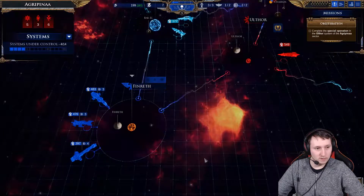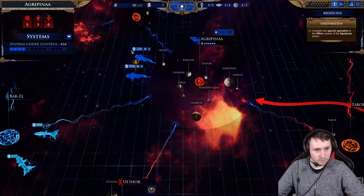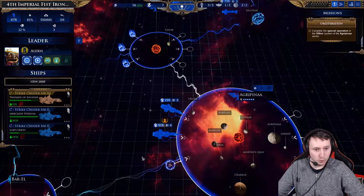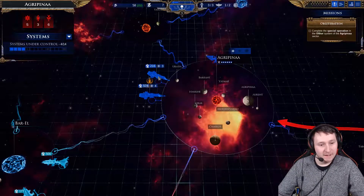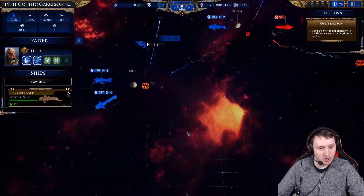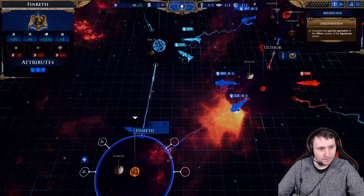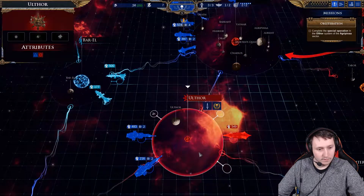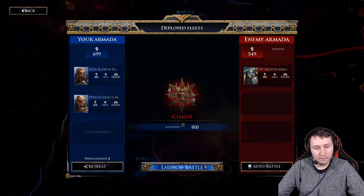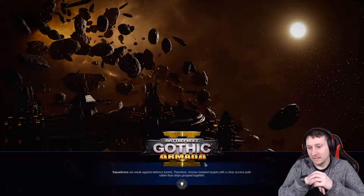Right, we need to take Ulthor. Obviously some of our fleets are wounded - I mean, it's only one fleet. So do I take our spare ships to destroy it, and fight this one against the first Iron Warriors? Go show them the pain.